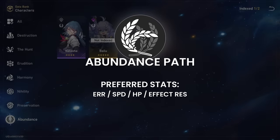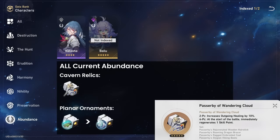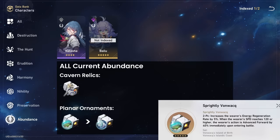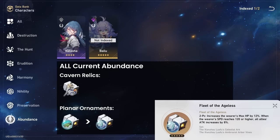Abundance Path preferred stats: ERR, speed, HP, and effect resistance. No matter what character — whether it's Natasha or Bailu — their best in slot is currently 4-piece Passerby of Wandering Cloud healing set and 2-piece Vonwacq over the 2-piece Fleet set. The 4-piece healing set grants one extra skill point when you enter battle, and Vonwacq gives energy recharge which is the top priority stat for Abundance characters. If you haven't gotten that yet, you can use the 2-piece Fleet set for the 8% team attack.